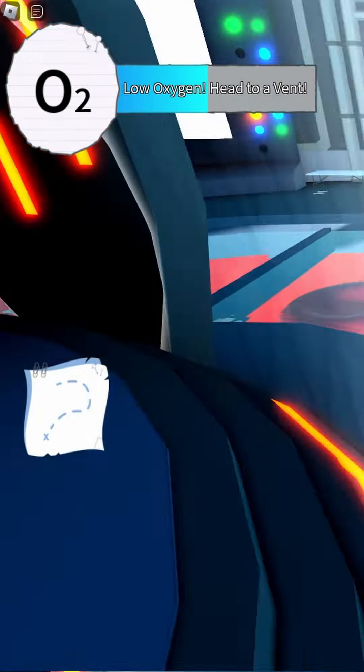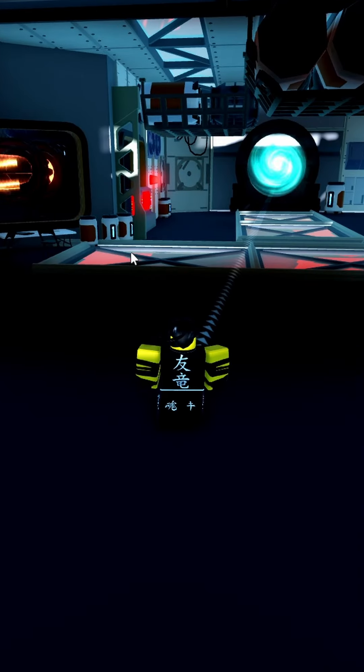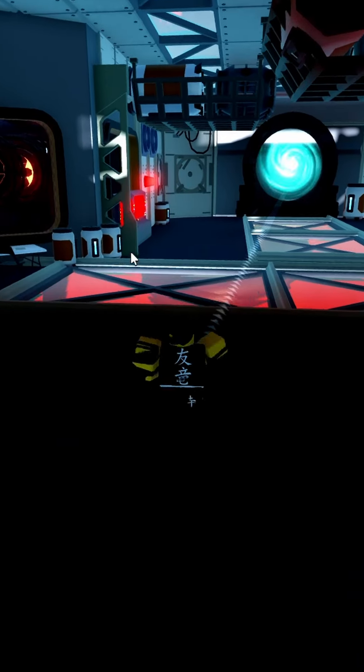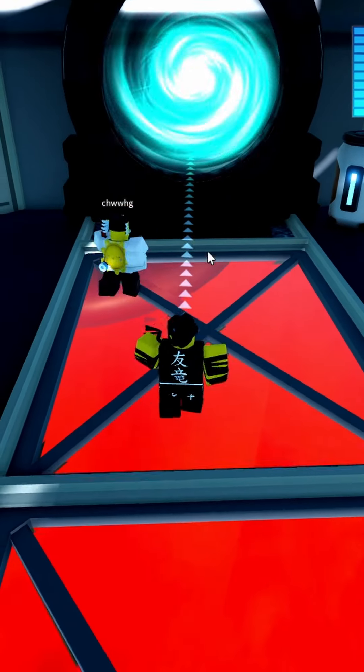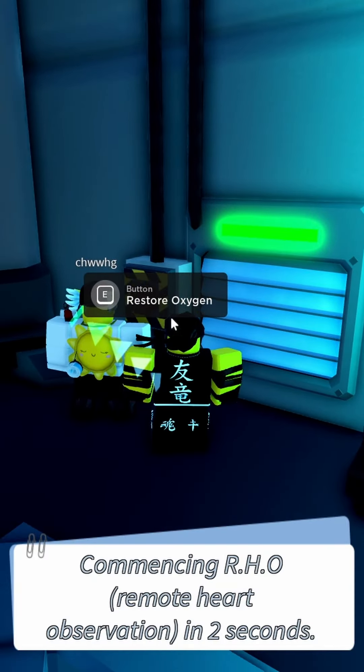After the cutscene plays, you will spawn here. If you read up here it says 'low oxygen, head to event.' If you're low on oxygen you definitely need to restore it or you won't live. Just follow the arrow, enter the portal, and once you're here you can stay and click E to restore your oxygen.